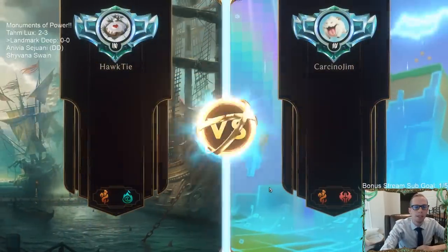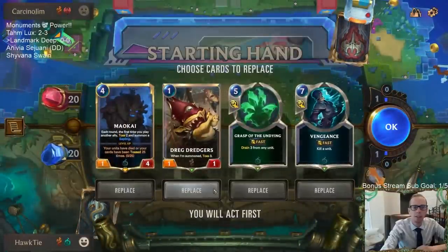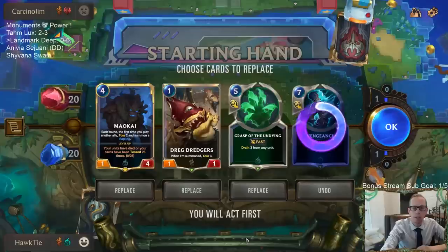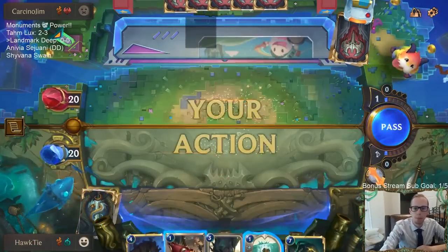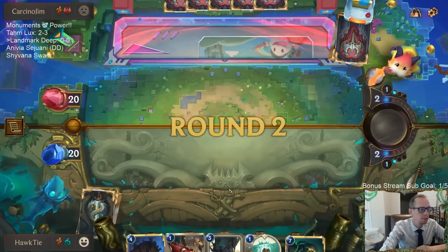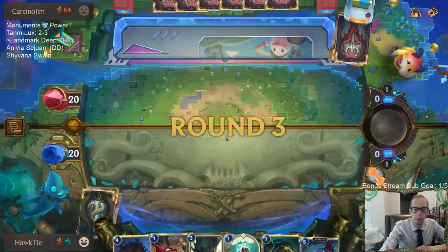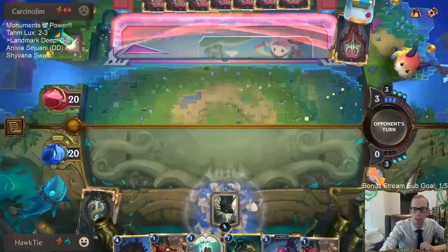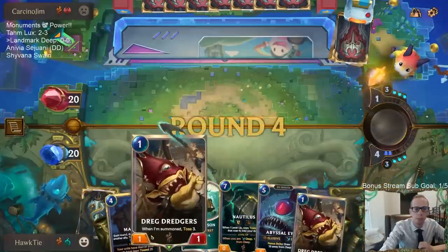Alright, we're playing against Twisted Swain — that's a good deck. They have a lot of two-for-ones and a lot of damage abilities. We're going to keep Dredge Dredgers and Maokai. Vengeance is going to go — I like the healing Grasp represents with their ability to do Nexus damage, but I'm going to mulligan it. I'm thinking about saving Dredge Dredgers so that on turn five with the attack token I play Maokai then Dredgers.